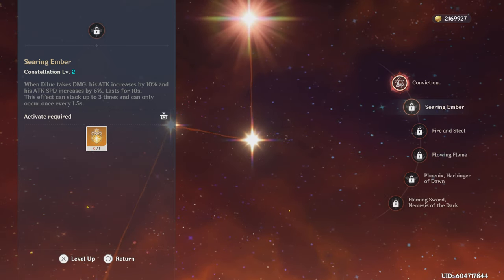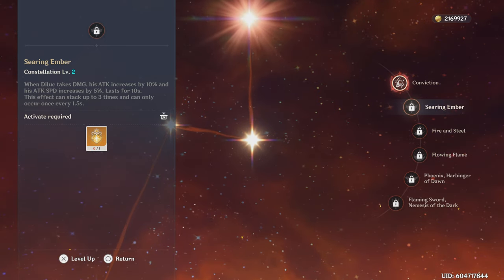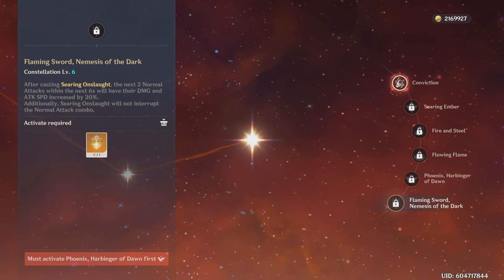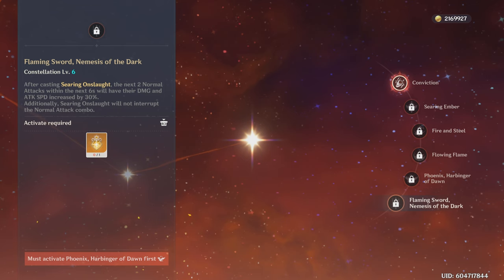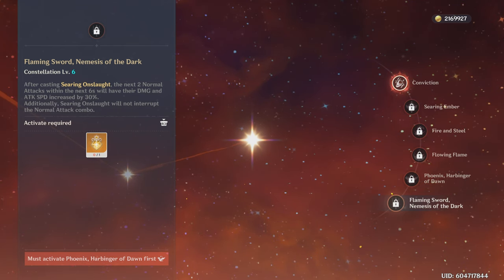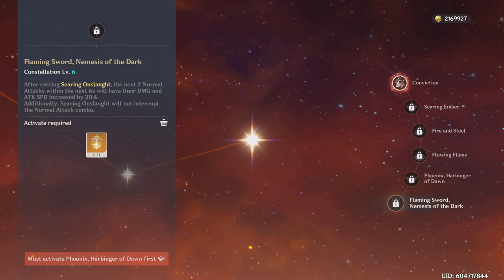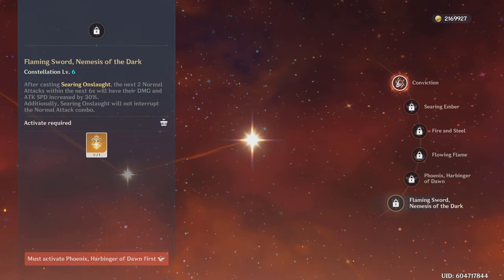These buffs still occur if Diluc is protected by a shield. Finally, his C6 — where after casting his skill, Diluc's normal attack damage and attack speed will be greatly increased. Like the last two constellations, this will make Diluc's attacks much stronger, particularly his normal attacks, which is really good since you will always be using them with Diluc.